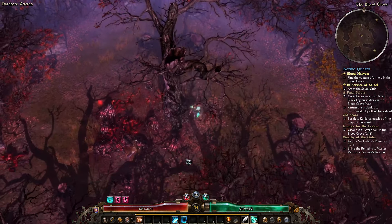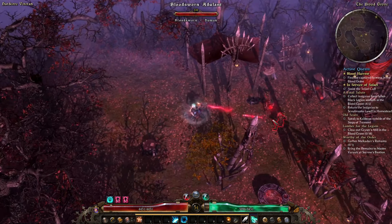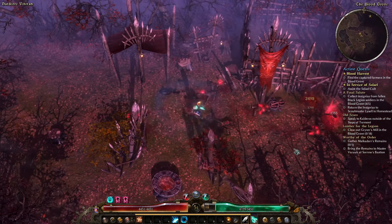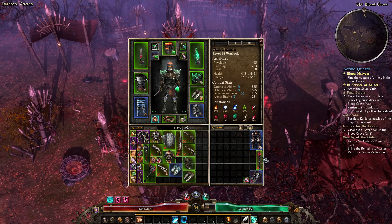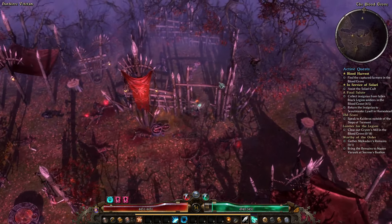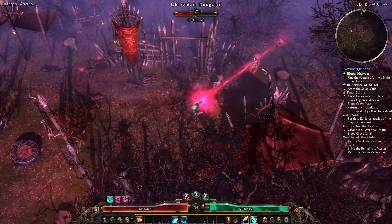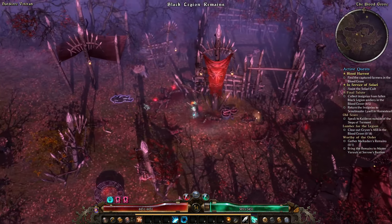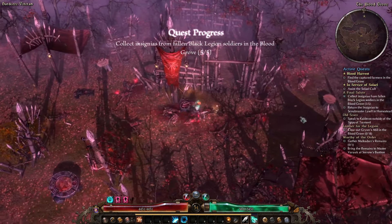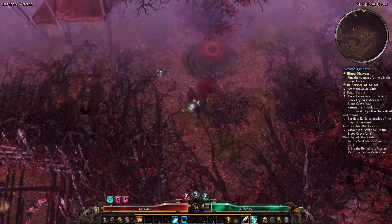We're going to be replacing gloves and boots here in about 5% of a level, so it's not a big deal. These cultists with the glowy red sticks — you do want to kill them. I've already got this particular stick, which is okay. Void Touched of the Void is kind of alright, but it's double magic affixes. I would love to get a Chaos Damage proc on this, and the weapon does have a Chaos Bias, so it should be easier to get.